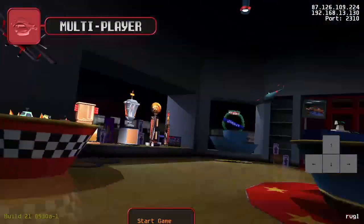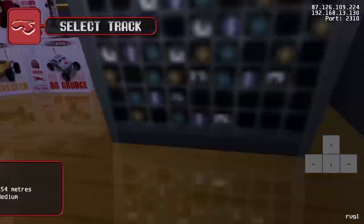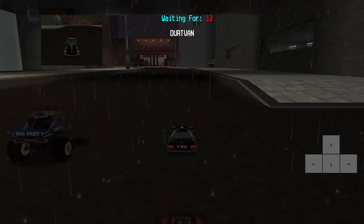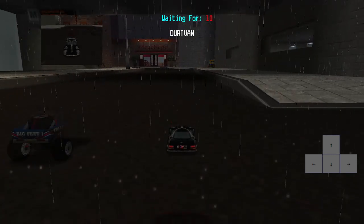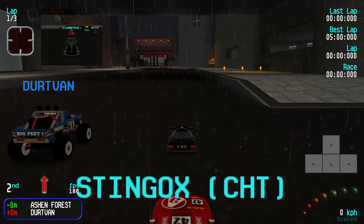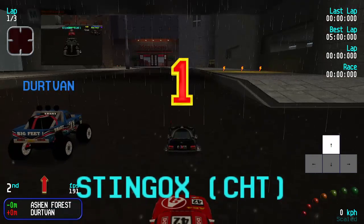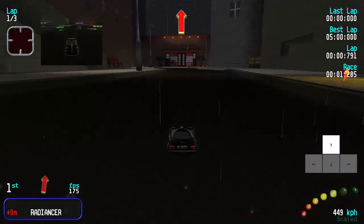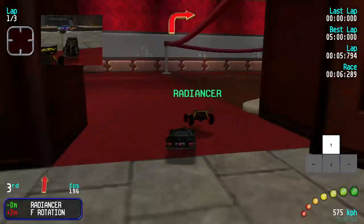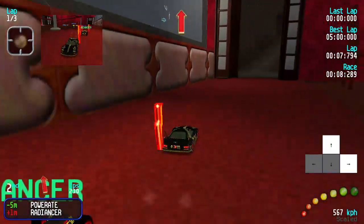Now I move to Urban Sprint, a track I actually like. Urban Sprint tends to have gaps between players because of its nature - it's a little longer, it has a very long straight at the start, and it's somewhat technical. Generally speaking, if I get away on this track I kind of win. That will be my aim - I can just run away if I lead in this race, which is currently where I am.